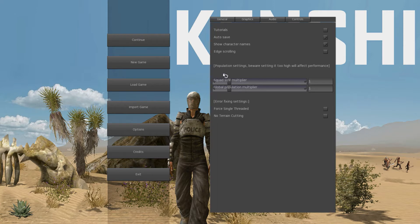We've got general options, which gives you tutorial mode — I'm going to take that off because it gets annoying. Autosave, which is quite nice. Showing character names — I kind of like that, but that's personal preference. Edge scrolling is something I always turn off because I can't stand going to the edge of the screen and having it scroll everywhere, especially when I scroll out of the window to do something else.